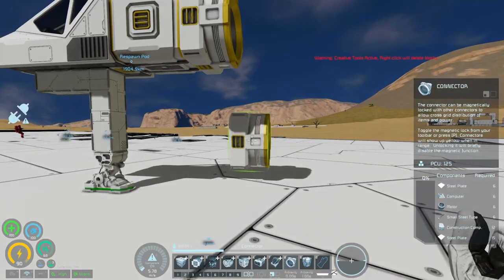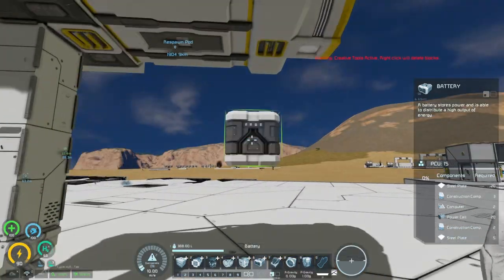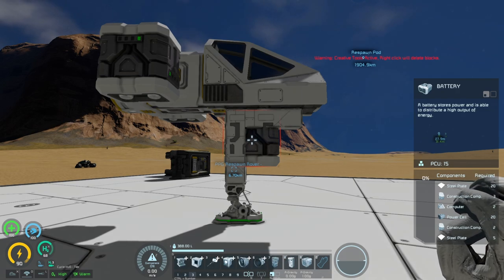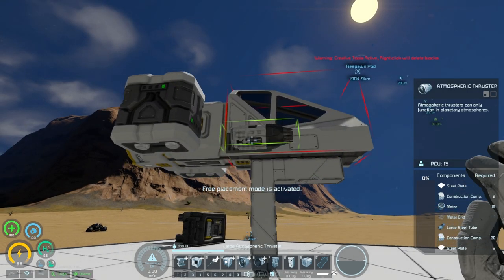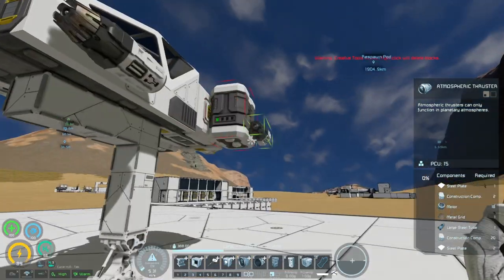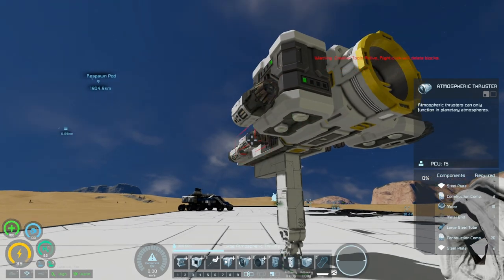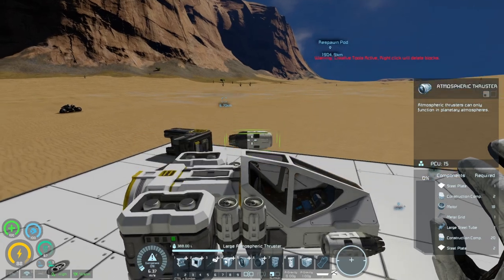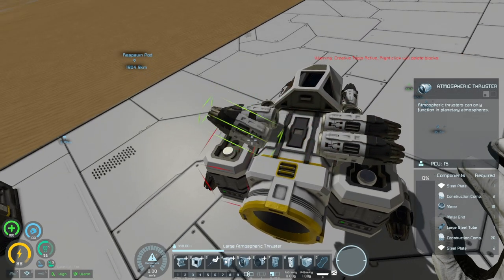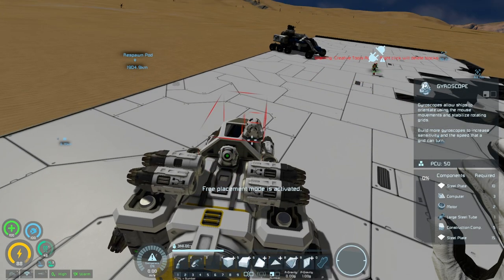The ship will pretty much consist of this. We need batteries - I'll add them to the left and right, which adds a bit of a wing design. Then of course we add our thrusters. Since we're on Earth we can just use atmospheric thrusters. We add one here, one here, a few up-thrusters, forward thrusters on both sides, and side thrusters. Something I always miss is a gyroscope - don't forget your gyroscope when building a ship.